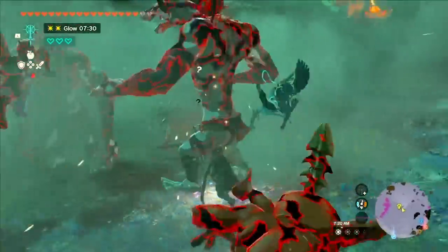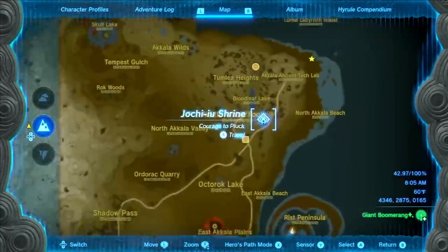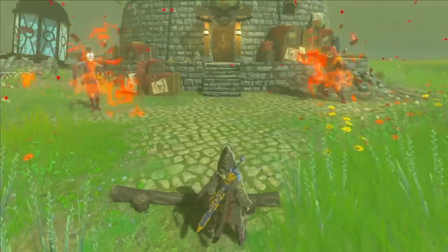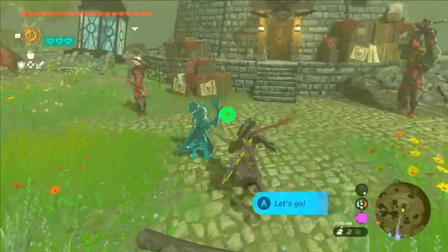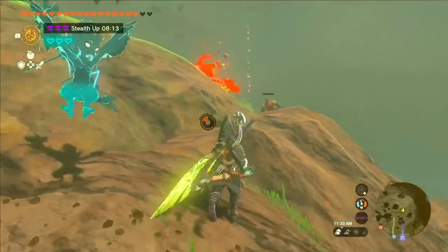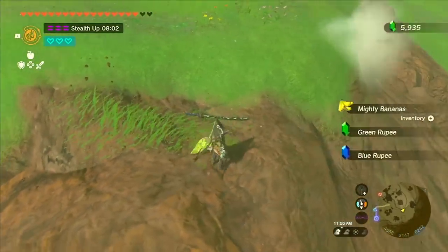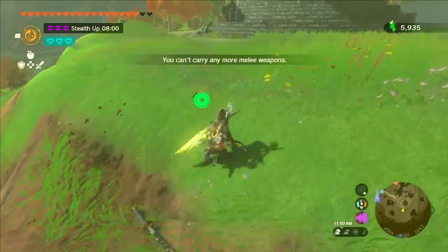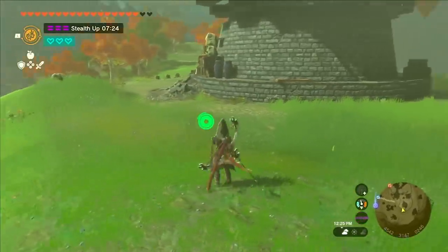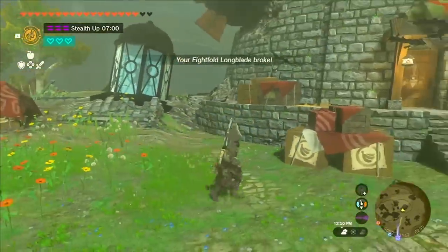Now if you want to get a secret weapon perfect for the Depths, here's how you do it. Go to the Akkala Tech Lab in the Akkala region. Try to open the door and two Yiga enemies will come out. Defeat them, but with the Yiga Blademaster, make sure you keep hitting him even when you think he's nearly dead — because if you don't, he will teleport and you will not be able to get his weapon. I recommend saving before you do this in case you mess up. Once you defeat him, pick up his weapon and literally just smash it on the ground until it breaks. This will let you get it in the Depths.